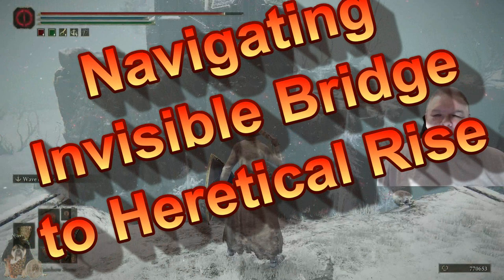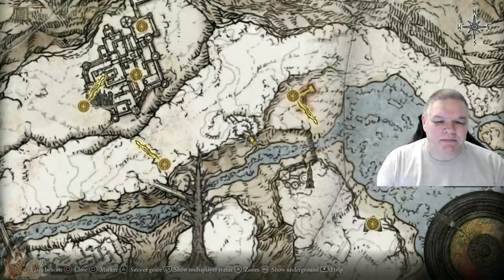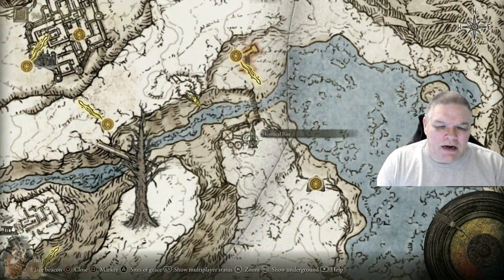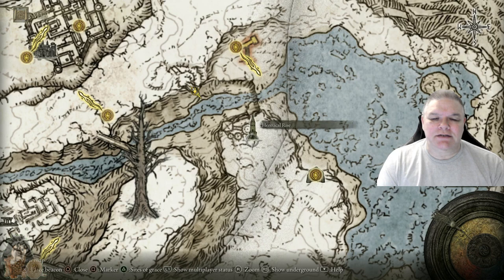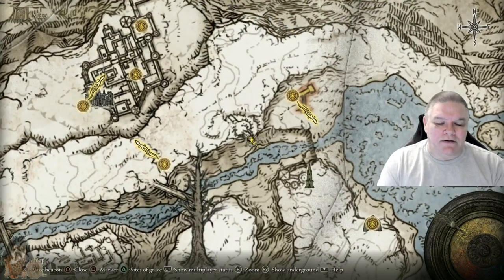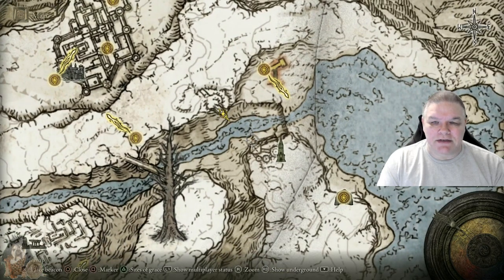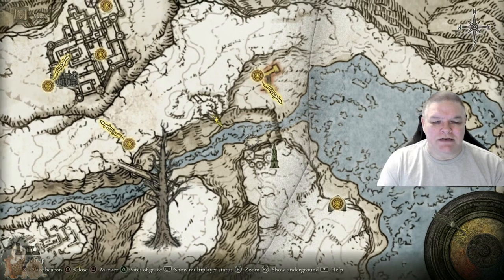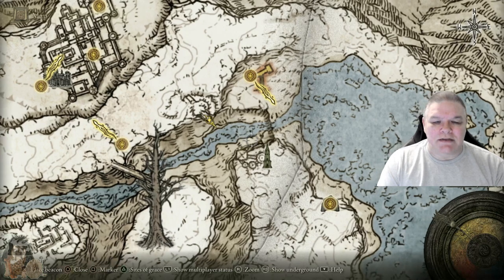Welcome to Heretical Rise — the invisible bridge area. If you stand in front of this building, snow marks the invisible path. What we're talking about is this bridge. There is an invisible path that goes over to this building, but it curves — it makes a 90-degree turn and then curves into the balcony.